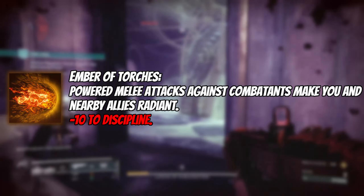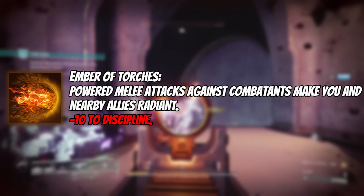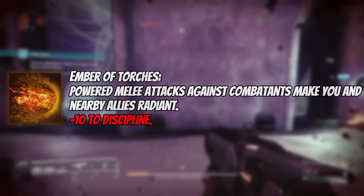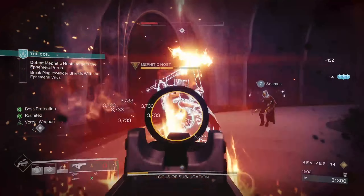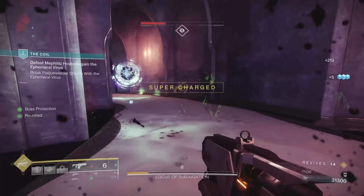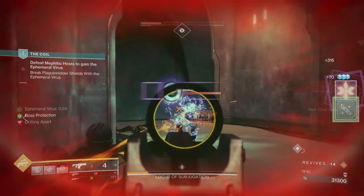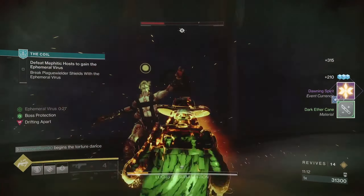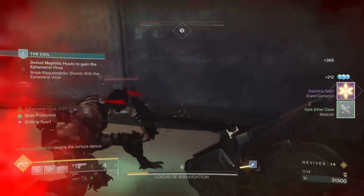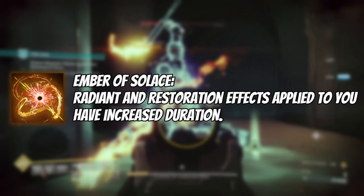For fragments, the first is Ember of Torches: powered melee attacks against combatants make you and nearby allies radiant, with a minus 10 to discipline. With this we can easily become radiant to chain our melees, get that weapon damage bonus, and also get that radiant damage bonus to our Golden Gun, increasing damage even further.